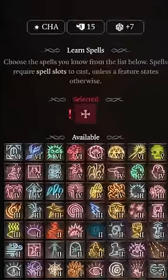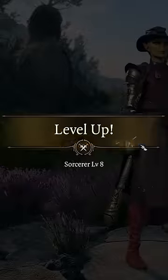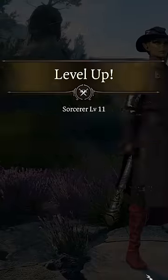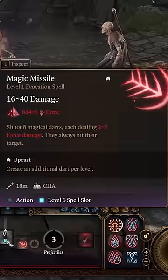Select your favorite spells as you level, or check out our Discord for a list of recommended spells and items for this build. At level 8, grab the War Caster feat for an easier time maintaining concentration. Then make level 11 our last Sorcerer level, where we unlock 6th level spell slots to upcast Magic Missile.